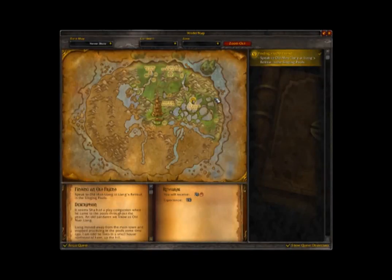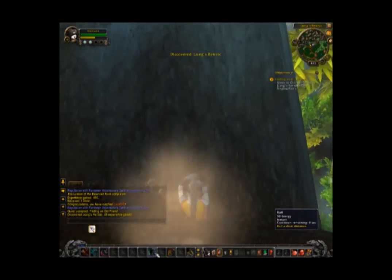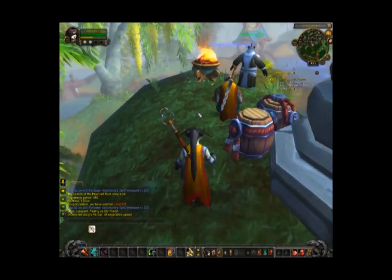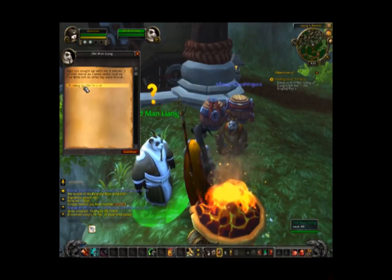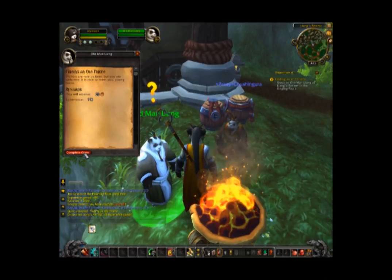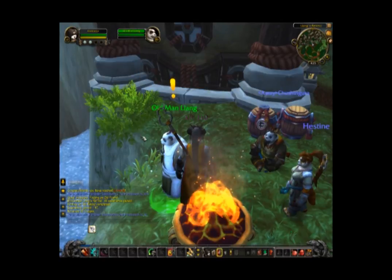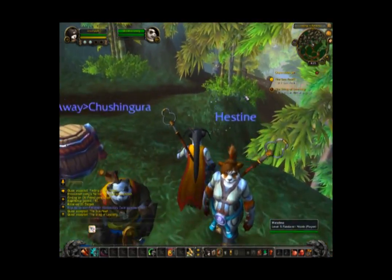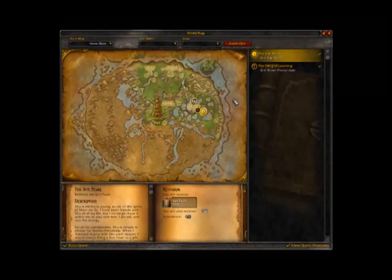I have mail — the normal pets that you get. That was a well-timed roll. T-pose panda. Finding an old friend. Young monk. Retreat. Retreat, Sun Pearl. And learn — is it the sting of learning? It is now.